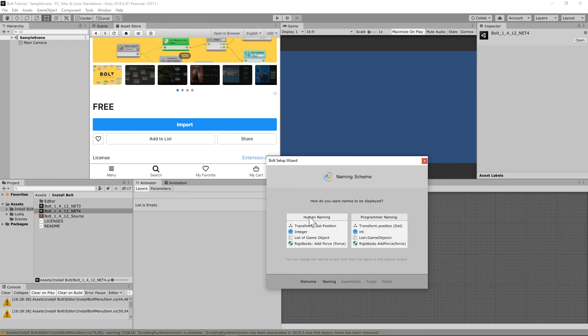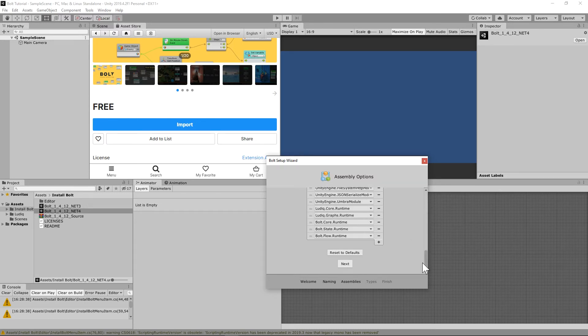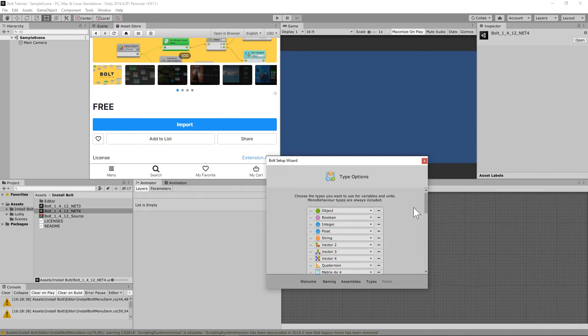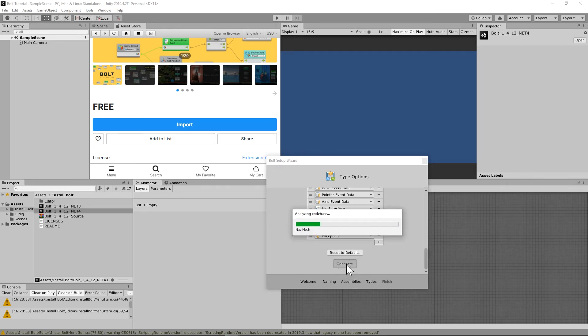When your Bolt screen comes up, hit Next. I would select Human Naming if I were you, because we don't understand all the computer language. If you're already a programmer, you probably don't need this video. Go all the way to the bottom — these are all the aspects and things in Bolt that you'll run into while we're doing this.